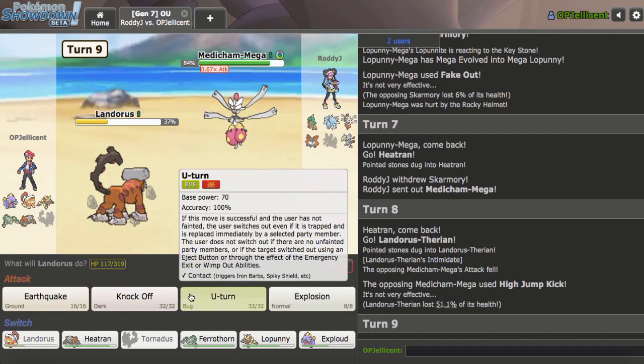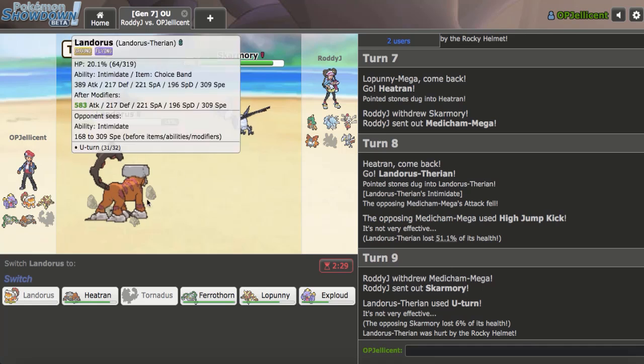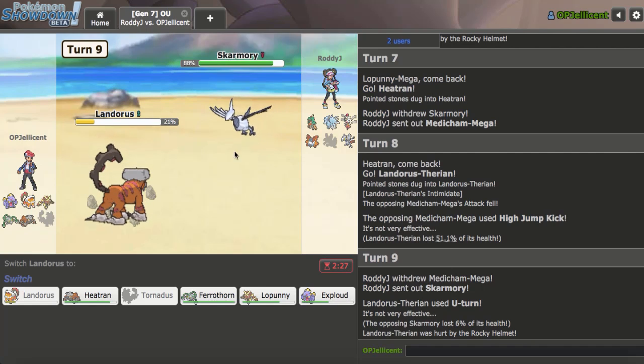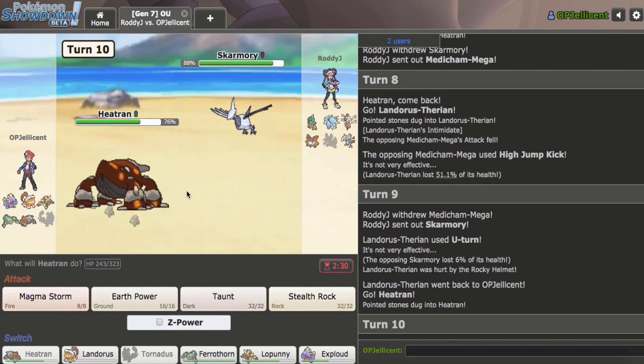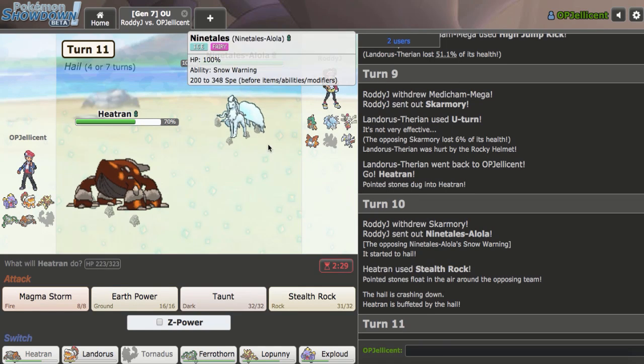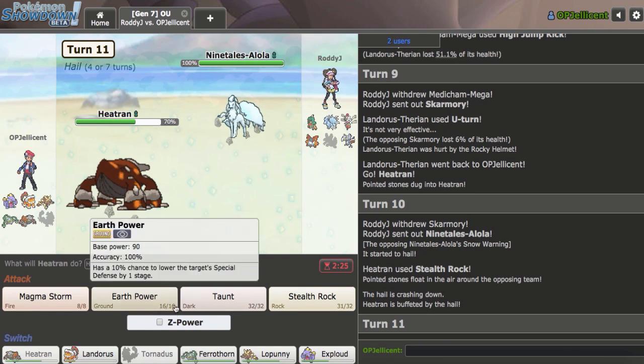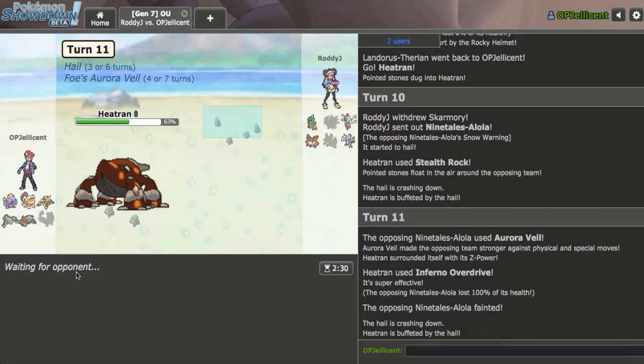I'm just going to click U-Turn here. I don't think they risk me being Scarf. They do go out into Skarmory, so I finally get in my Heatran. Do I value Rocks more? I think I have to win with Lopunny, so I do value Rocks here. Alolan Ninetales comes in — this has to hit a Hypnosis to have any threatening attack. So I'll go for Fire Z. My opponent goes right for Aurora Veil. I'm assuming Volcarona comes out and tries to win.